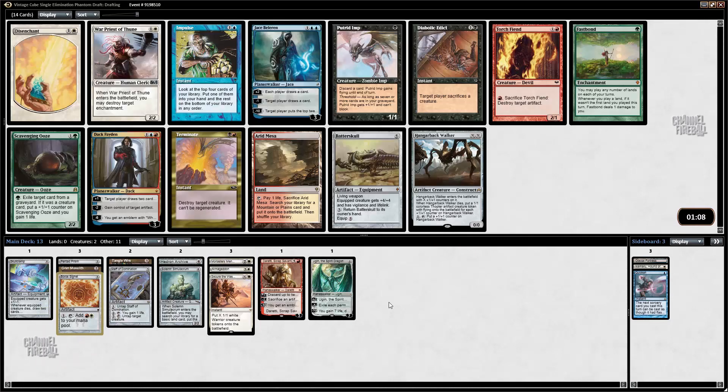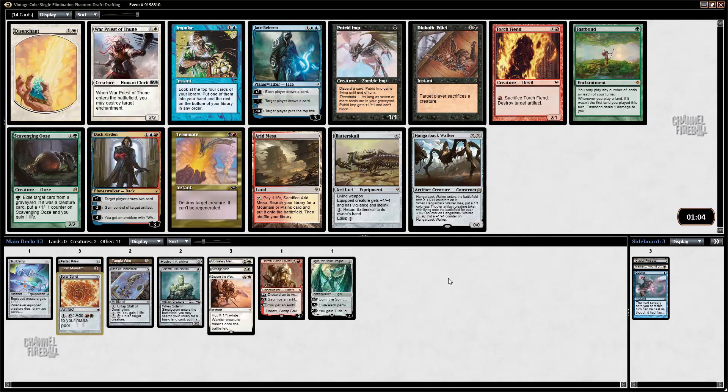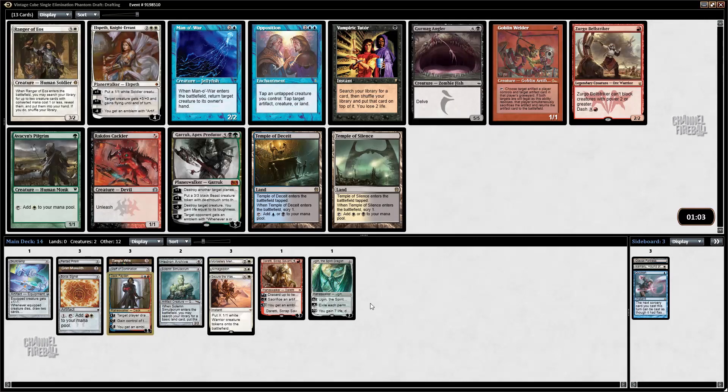I'm going to take Dack Faden. Dack Faden I think is just unrealistically good, and I would rather have Dack than Hangarback or Fastbond. There's also Arid Mesa. Yeah, Dack Faden is the card I am looking for.